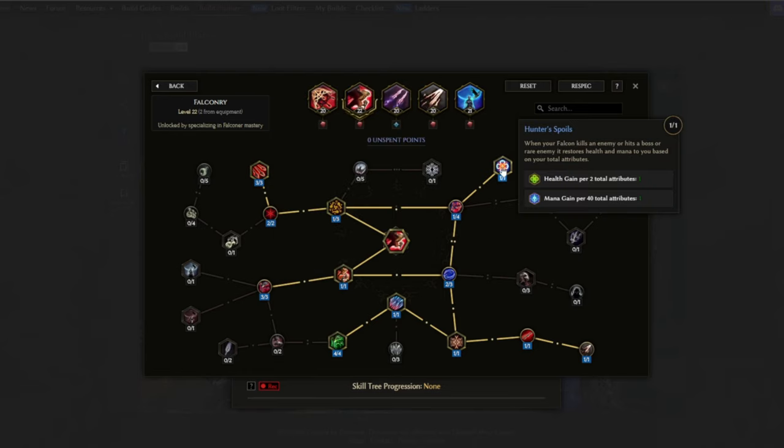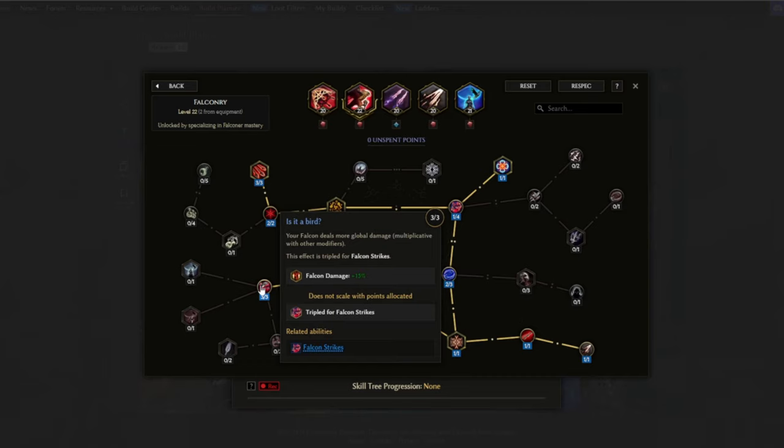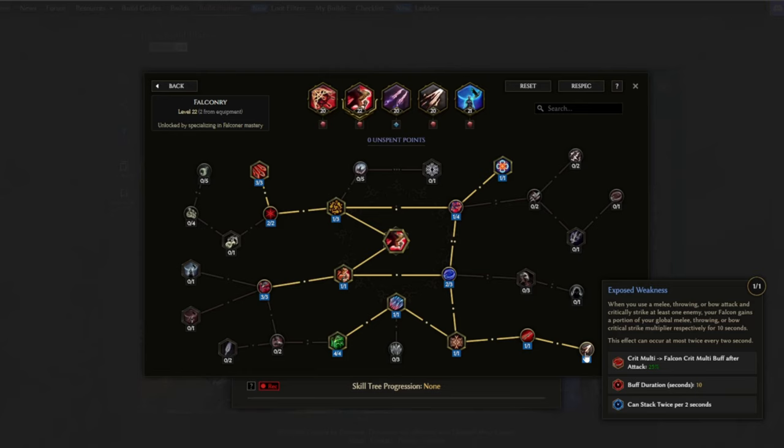Hunter Spoils makes it so when the falcon kills an enemy or hits a boss or rare enemy it will restore health and mana to you based on our total attributes. Falcon's Journey makes the falcon deal more global damage per character level and also per point of dexterity, with some extra damage multiplier to the falcon that will also be tripled for the Falcon Strike skill. Jaded to Hunt makes it so the highest of global increase melee damage, throw damage, or bow damage now also applies to all of our falcon's damage. We also have Go for the Ice which is basically the same but for crit, and Exposed Weakness makes a portion of our global critical strike multiplier apply to the falcon as well. Here we get a buff that lasts 10 seconds, stacks two times, and gives 25 per stack to our multiplier for the falcon.